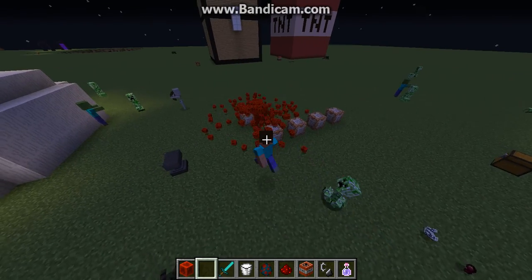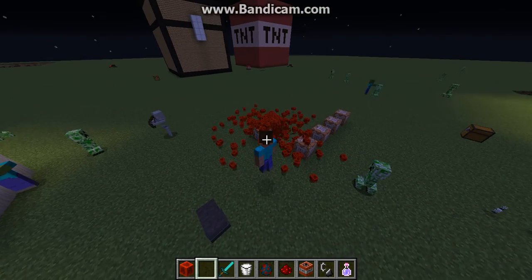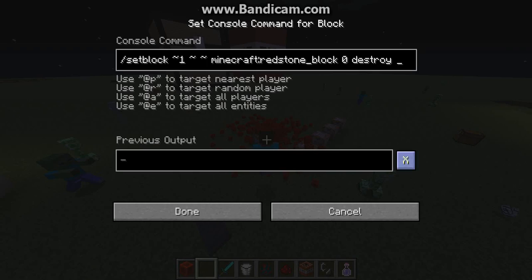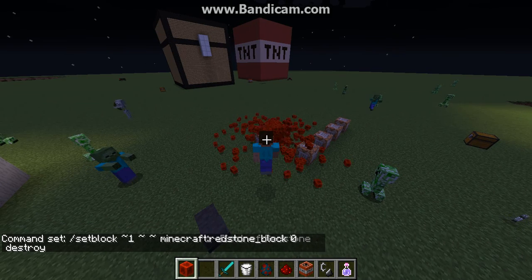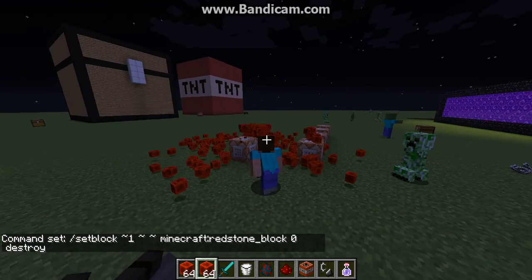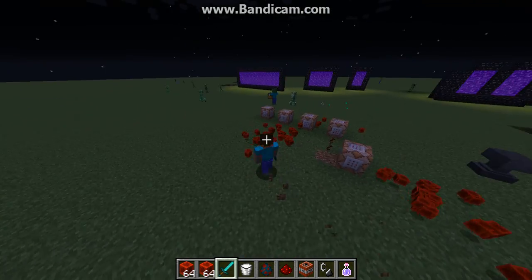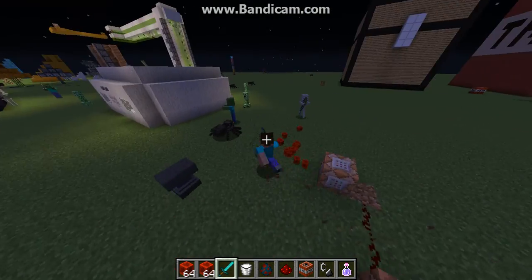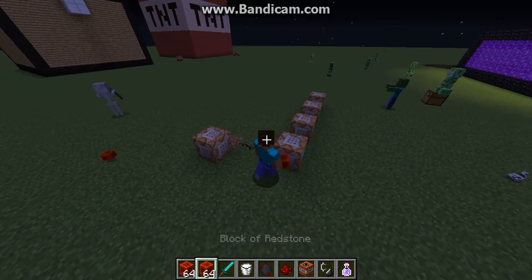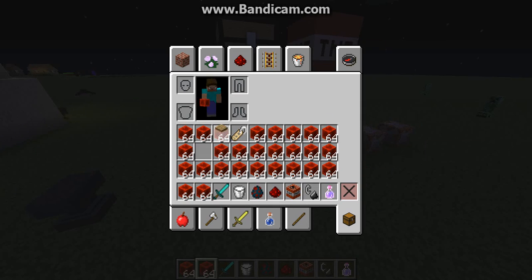But basically, yeah, that's the thing you can do — you can be any mob you want. So let me show you the contraption. Over here we've got a redstone timer. That's a command — you can do that. You shut it off by placing a redstone block on the top, and then you can break the other redstone block. And if you want it to go again, you can place the redstone block down.